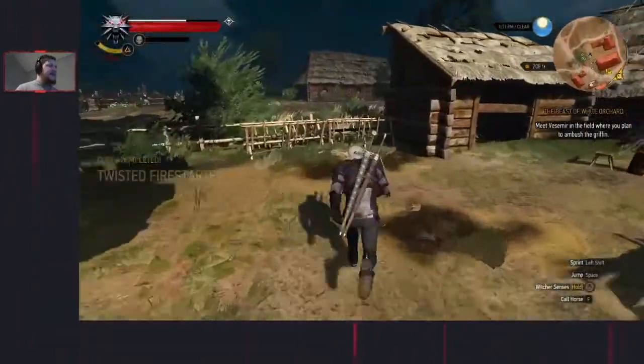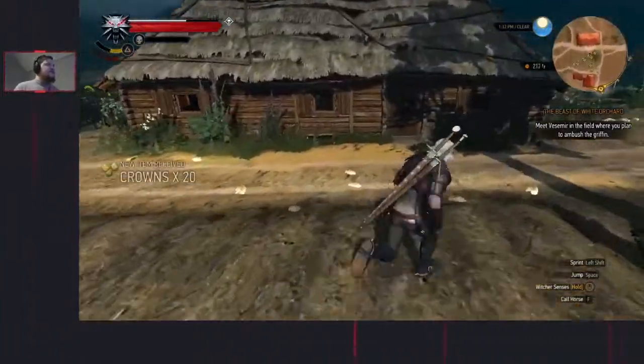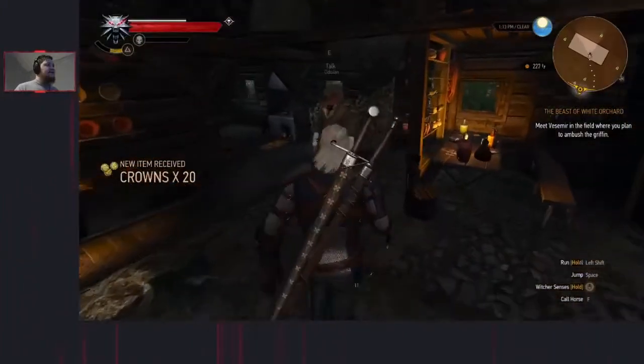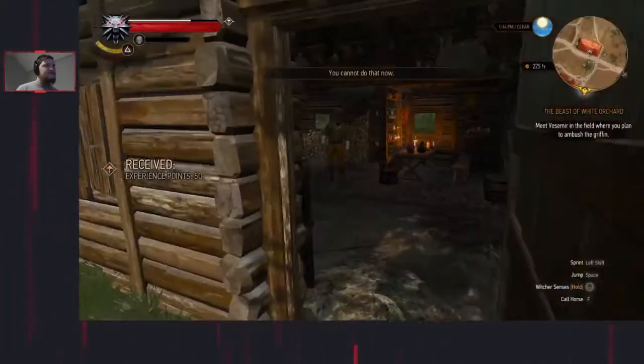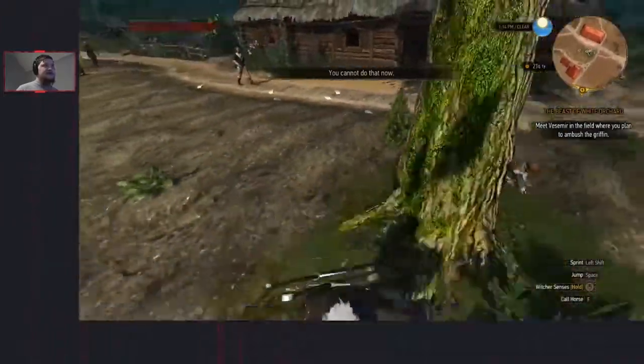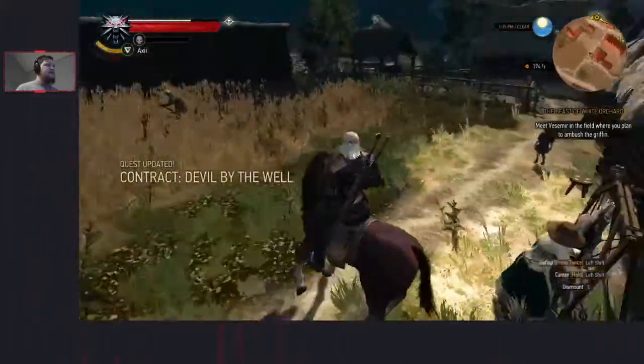Backtrack like we did in the second split, go across the fence to this guy. We're then going to hand in Devil by the Well. Wait until we get to a certain distance and summon Roach. Now we're going to go fight the Griffin, and this is where the Dancing Star comes in as an offensive tool.